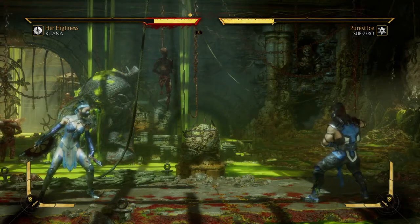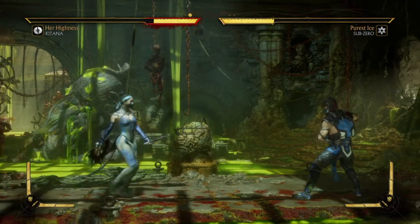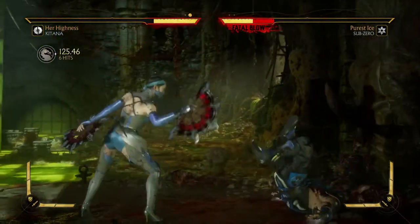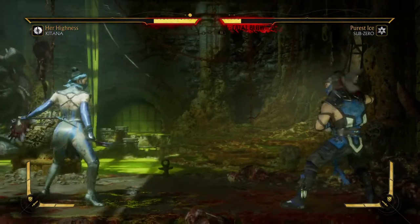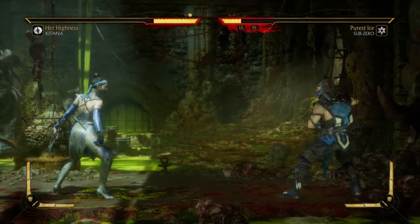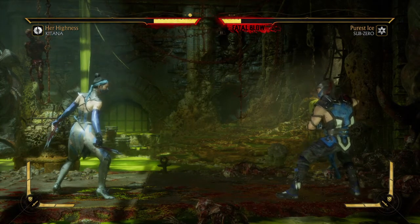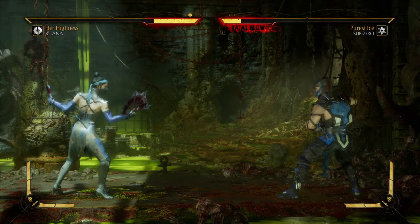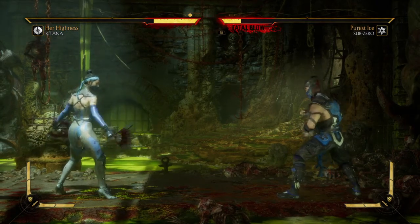That is Edenian Dance again. Let's go ahead and pull this one off. Remember: step one is you need to finish the match with the Edenian Dance special combo, and step two is you need to perform a 12-hit combo anywhere during the match.